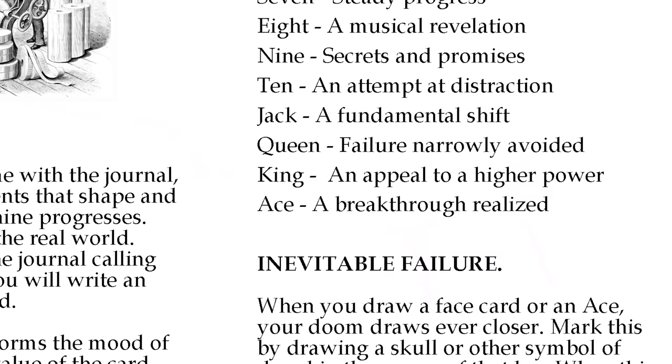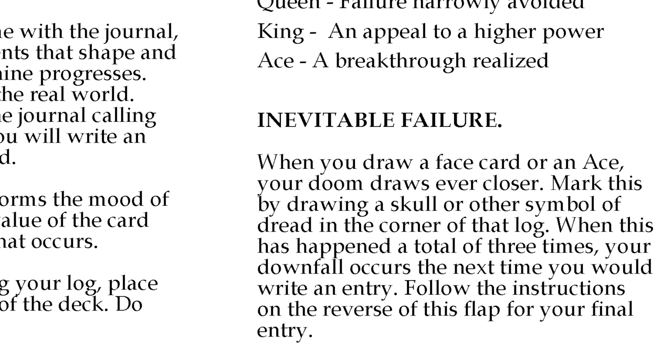After drawing three Face or Ace cards, your inevitable doom takes place. Your character is left unable to complete their infernal task. The journal passes onto another who finds themselves afflicted by the curse as well. In real life terms, this means passing on your journal to the next player, who creates a character from the unused traits left over from the ones you've already selected. Their character is able to read the knowledge of their predecessors and continues to work on the Machine, not knowing that they are just as doomed to eventual failure.